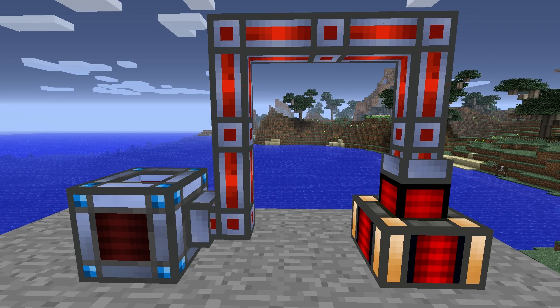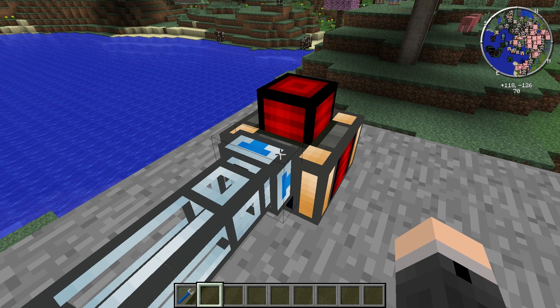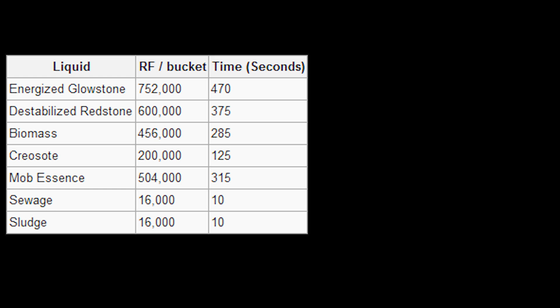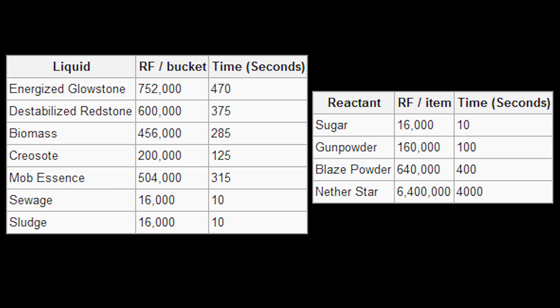The Reactant Dynamo is a machine from the Thermal Craft Mod Pack that can generate Redstone Flux. It operates by combining a fuel source with a reactant. This table details the fuel sources and reactants that are available with the current version of the Thermal Expansion Mod Pack.